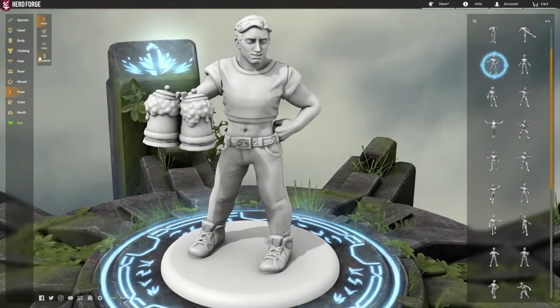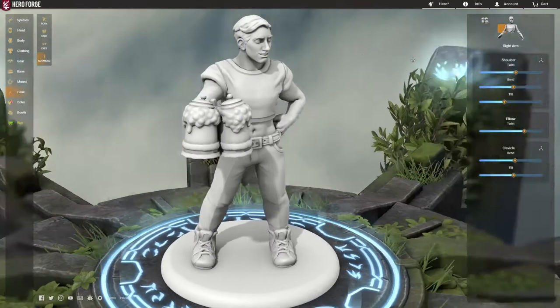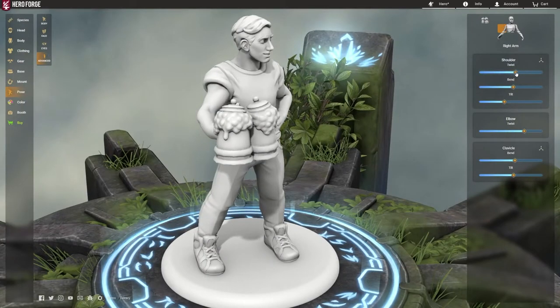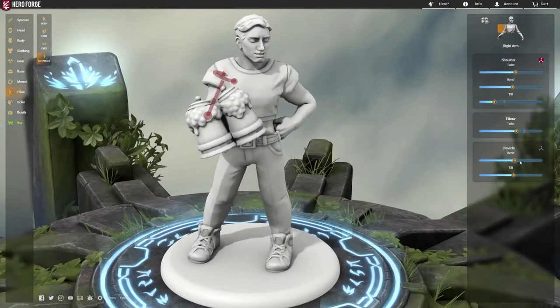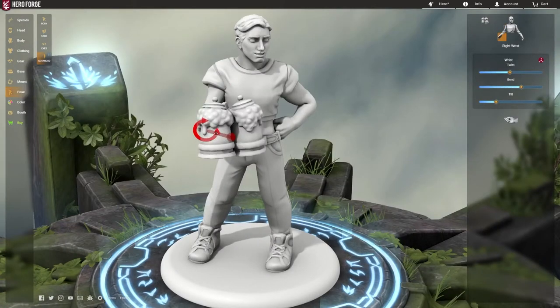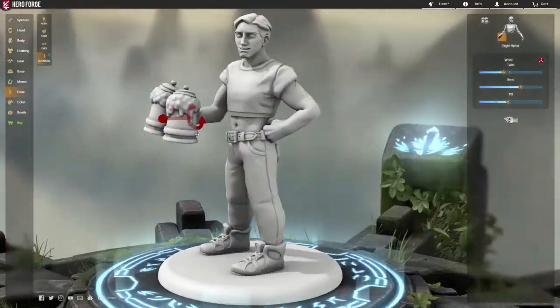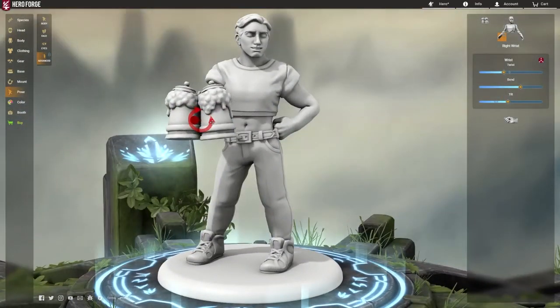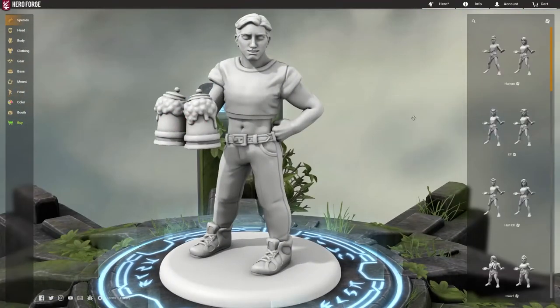Next up, we need bases. Let's go with the rounded base — I like that. There are so many options for items on the bottom, though I feel like I have to add something. No mounts. Poses — oh my gosh, that's great! It's like he's serving beer. So many different poses to choose from. That one's perfect for us, but I want to change this arm just a little bit. Luckily the advanced tools make that very easy — you can shift with sliders or go in by hand, even without any 3D modeling experience.